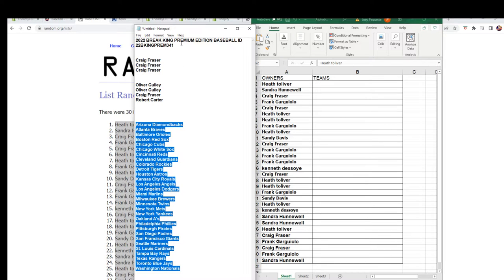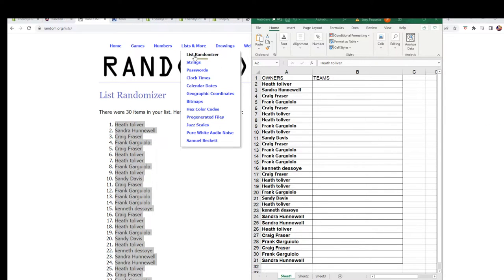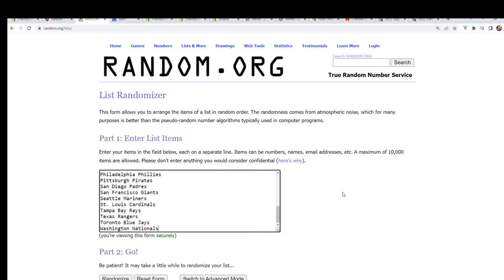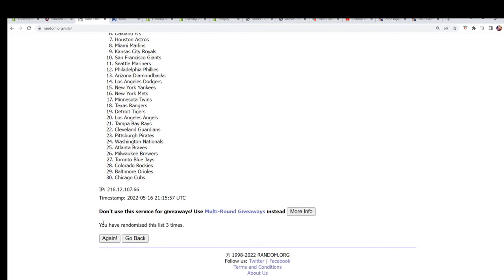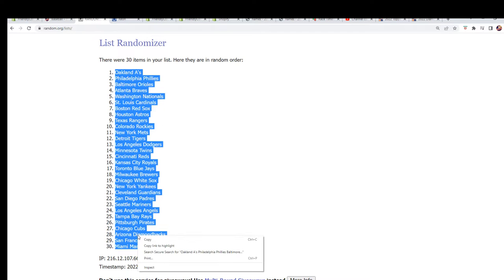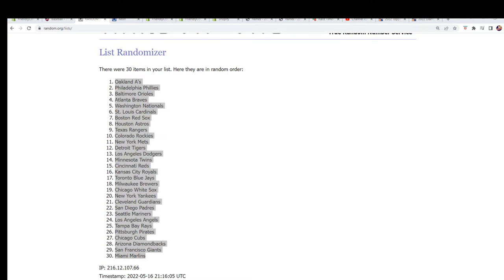What's all this breaking? We're still going to use the team list — all the baseball teams — going through the random. Lucky number seven.